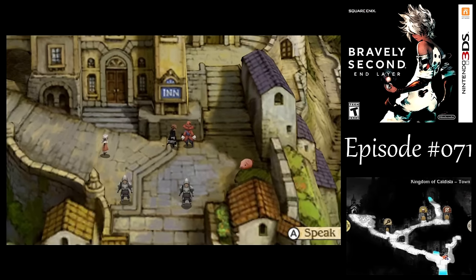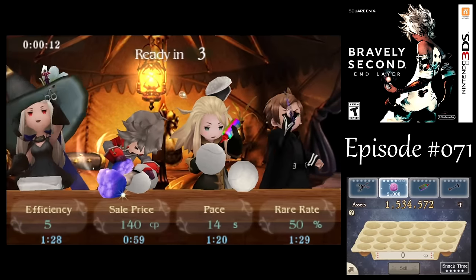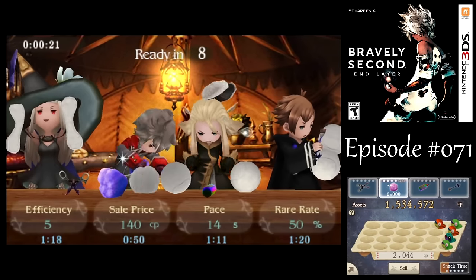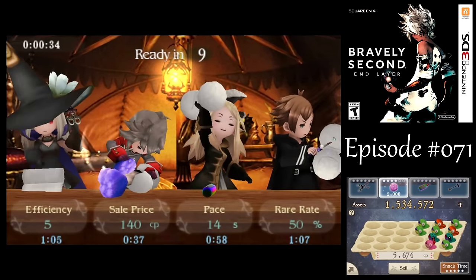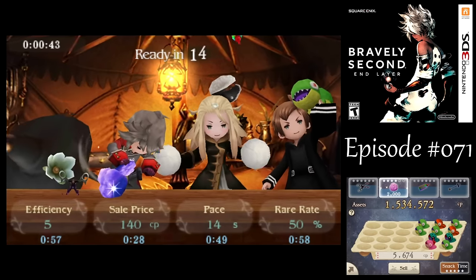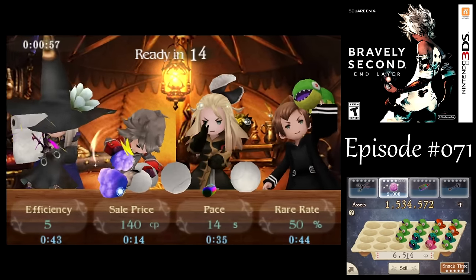Now that we've gotten all the shopping done, before we head out, let's play a little Chomp Craft. At this point, the remaining songs that I want to unlock require at least 100,000 CP. So what I'm doing here is I upgraded the glue immediately, waited until the upper timer gets down to 9 seconds, then upgraded the stuffing only 4 times.